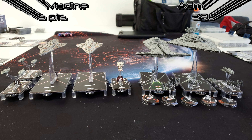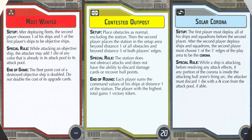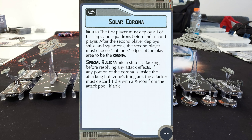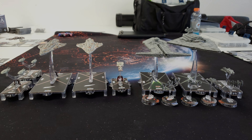For our fleets, I came in way under points. My intention is to have a very high bid so I can almost always guarantee I get to go first. I chose to be first and had to choose from Ben's missions: Most Wanted, Contested Outpost, and Solar Corona. I chose Solar Corona — I deploy everything first, then Ben deploys, and chooses a board edge that becomes the Corona. When a ship shoots a ship and the firing arc crosses the Corona, after you roll your dice you have to remove a single accuracy.